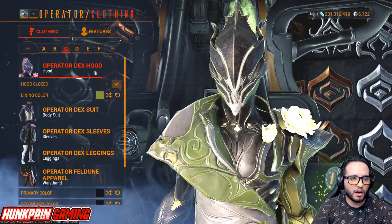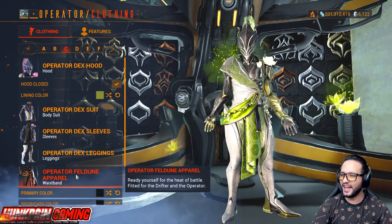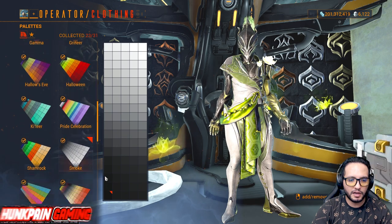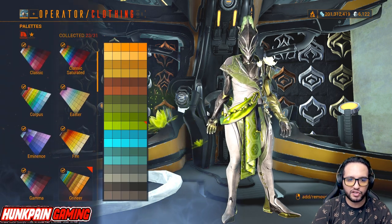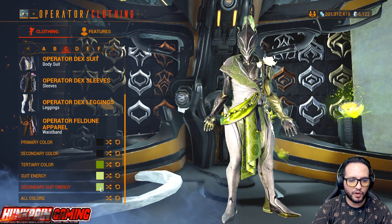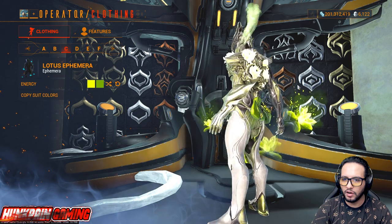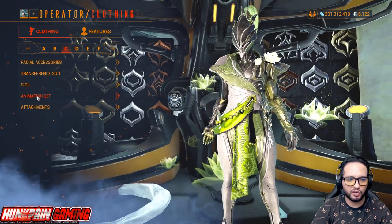Moving next to Model C — green, dark, and white. Facial accessories, no worries, keep the mask on. Operator Dex Hood, Dex Suit, Sleeves, Legging, and Operator Feldon Apparel. Leaning color is green from Gamma. Primary color is black from Smoke, secondary is black from Smoke — black is the best as it doesn't affect other colors much. Tertiary is green from Greener. Suit energy from Hallows Eve, secondary suit energy from Hallows Eve. Attachment: Lotus Ephemera — it fits perfectly with the lotus parts on the body. Copy suit energy, no sigils. Animation set: Vazarin.